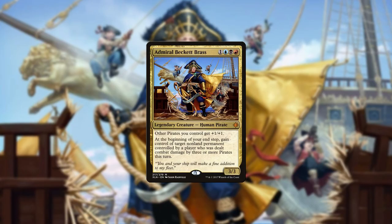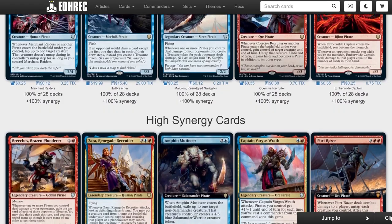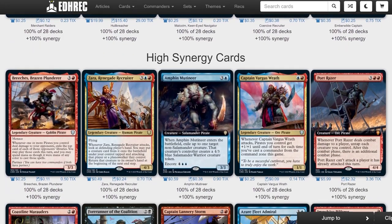Ahoy and welcome to EDHREC's Upping the Average, where we take a commander's average decklist as compiled by the data on EDHREC and make some quick swaps to help take it from being a good start and make it a great one. This week it's a pirate's life for me. The commander we're discussing today is Admiral Beckett Brass, a 4-mana 3/3 Grixis Pirate who boosts up her fellow crewmates and can steal the cargo right out of enemy ships. Whenever she oversees three or more pirates successfully raiding a single player, she can take something from that player on the end step. Brass has received a huge influx of new cards from Commander Legends that now populate her EDHREC page.